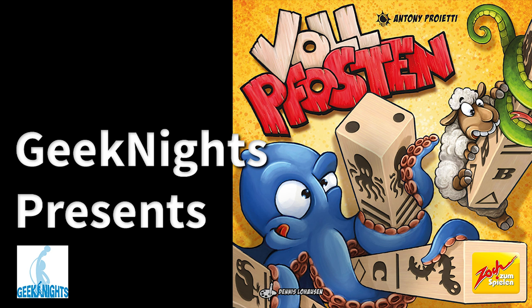Vollpfosten might get an American release, or you could make it yourself. You just need squared wooden dowels from a hardware store — cut them to the right lengths, maybe seven, six, five, four, three, two inches — get a bunch of dice, draw the symbols on them, and get the rulebook from the internet. You're good to go.